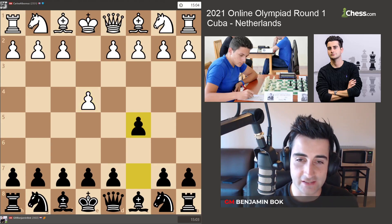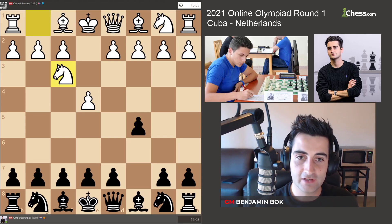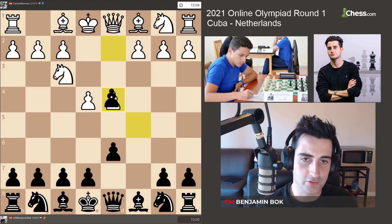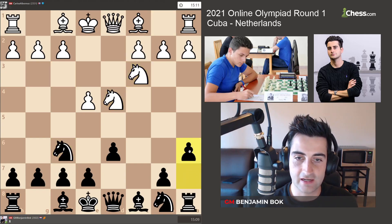I wanted to play the Sicilian because I wanted to get more of an interesting game. He played Nf3, I played d6. I was expecting him to go d4 to open Sicilian, after which I would take. Usually I play Nf6, Nc3, and a6, and there are a lot of moves both sides have here.